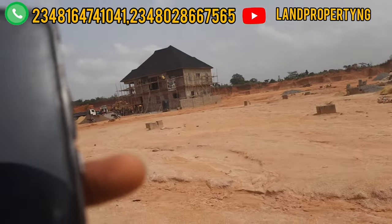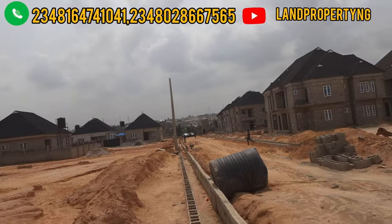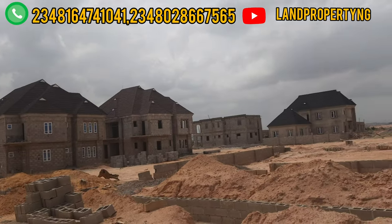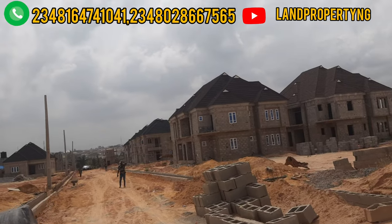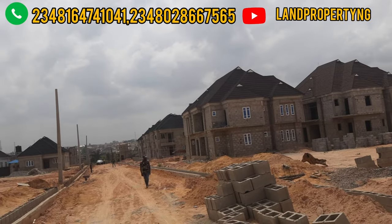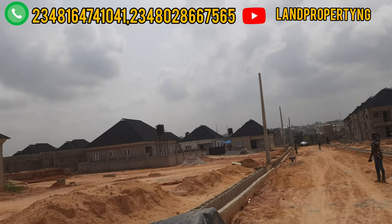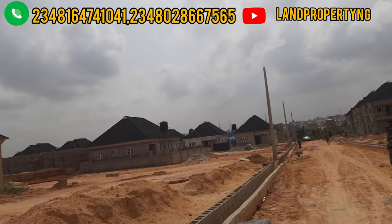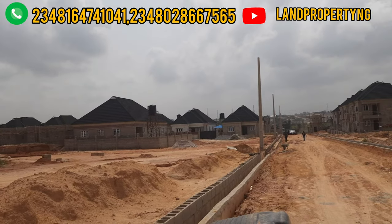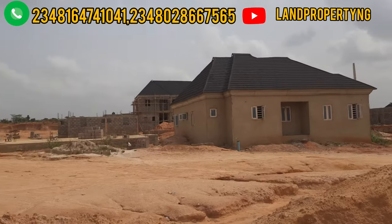It has a full C of O title. The house is delivered in carcass — meaning the external is finished but the internal you have to finish yourself. The three-bedroom duplex with BQ is going for 35.5 million, the three-bedroom bungalow is going for 17.5 million, and the two-bedroom bungalow is going for 12.5 million. Give me a call — my name is Dennis Esong and I focus on good properties that have real potential.